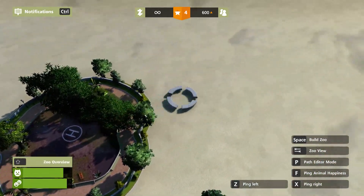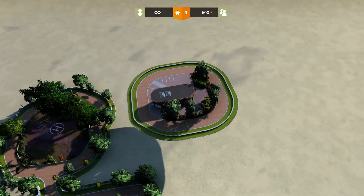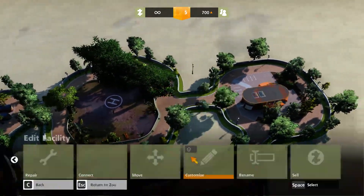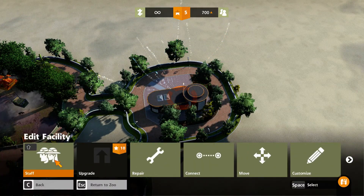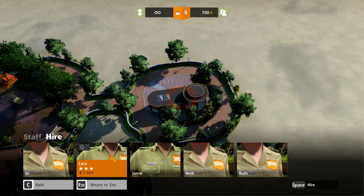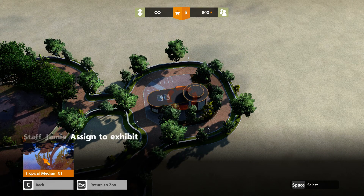Now for the most important part: go to facility and you have three options. Go to the breeding center, place it, connect it, and upgrade it. Now go to hire some staff. Find the three-star ones — Jammy, Luca, and Beth are three-star staff. I will just take Jammy and assign him to the tropical medium exhibit.